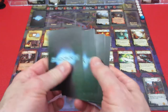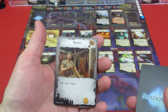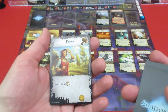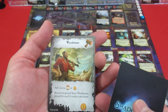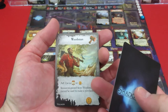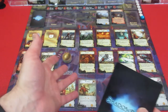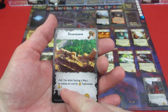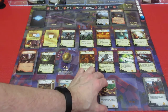We discard all cards here and refresh the town. We only have four townsfolk, so we need to shuffle. We get the butcher - gain a might, cool. The farmer - use as one prowess, nice. The woodsman - you can get either two prowess or one gold, but resources gained from the woodsman cannot be used to make a purchase; they can be used for explore cards and other card effects.